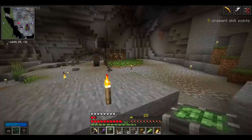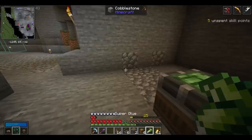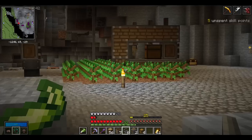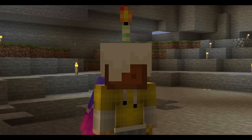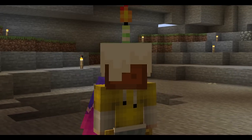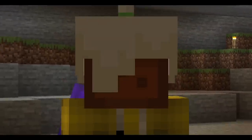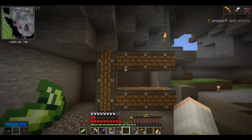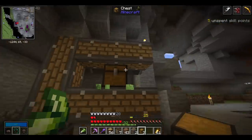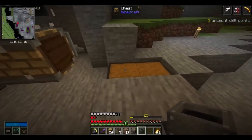If you're still watching, thank you — it means you want to make an automatic farm. It starts pretty similar to the tree farm from last episode: you'll need a mechanical bearing, some super glue, the same radial chassis design, but instead of saw blades we're going to use mechanical harvesters. Just a heads up — I use the wrong block at first. You want to use a mechanical harvester instead of a mechanical plow; I correct myself towards the end of the tutorial. We'll do two layers, add a chest, and a portable storage interface.